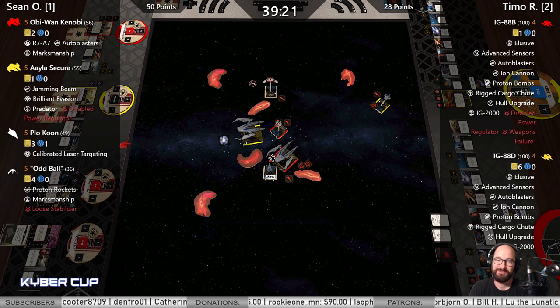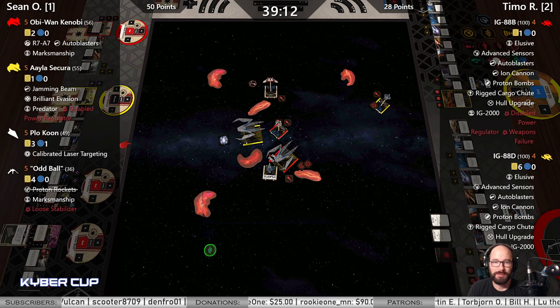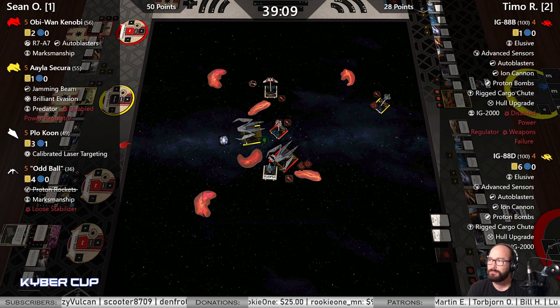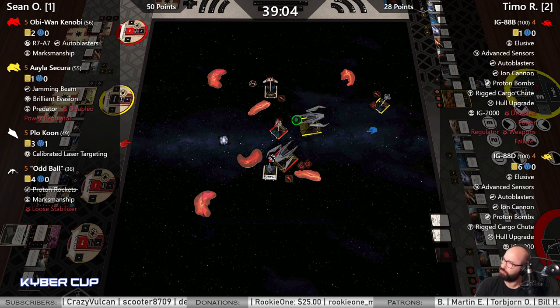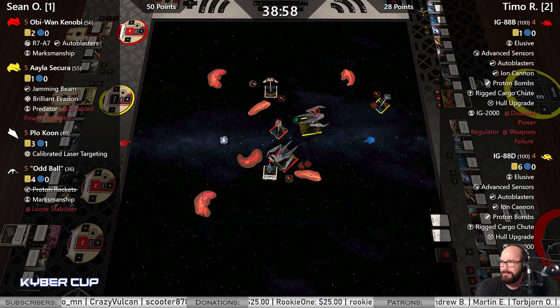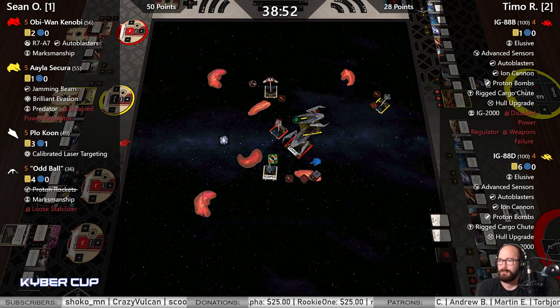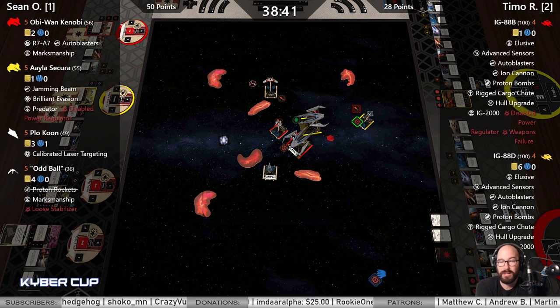Gotta hunt down Oddball — you don't think Oddball's done his dark business? You don't think you can disregard Oddball for now? He did not drop a bomb from Red — he is trying to stop Plo. Maybe is Plo already blocking the talon? I like what I see so far.